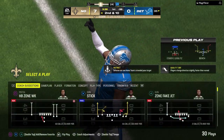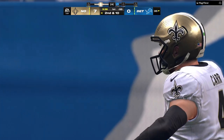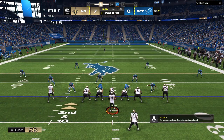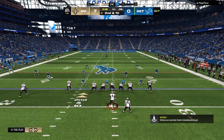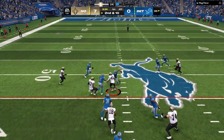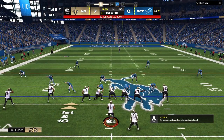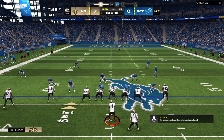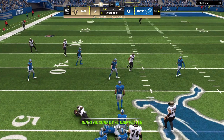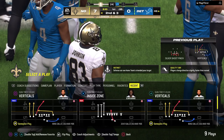They take a shot downfield but it winds up incomplete. There was man coverage on the outside — my scouting report on these DBs tells me they love to take matters into their own hands, and there was good coverage that forced the incompletion. On second down, Kamara slips up past the 45 before being tackled. Throwing on first down is Carr, over the middle, complete — that's Johnson. They wind up getting seven on the play, and that will bring up second down.